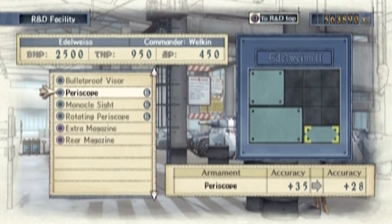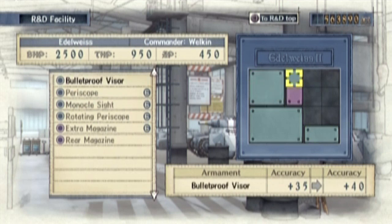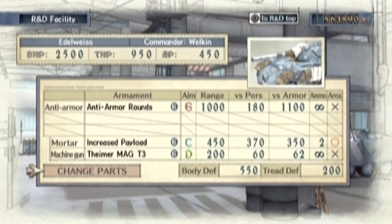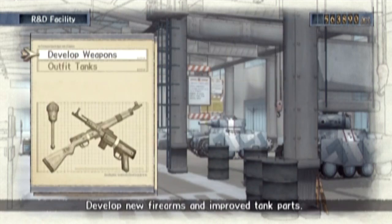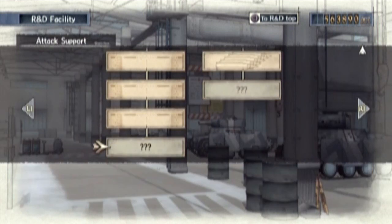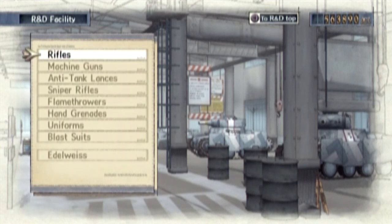I'm gonna put this here. Extra magazine, rear magazine. Oh, but I never use that, so I'll do this one instead. And then bulletproof visor. So now we have plus 40 accuracy. Awesome. I could always take off this magazine and fiddle around if I ever need to add even more accuracy. I think there's actually one more accuracy upgrade we can get — attack support. Maybe I'll get that too, because why not?